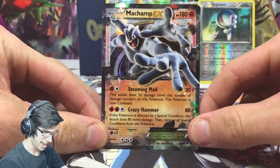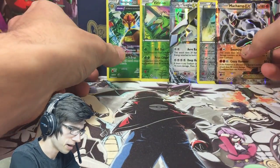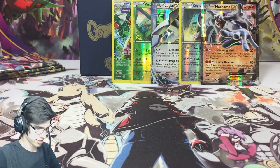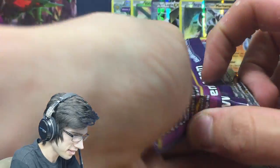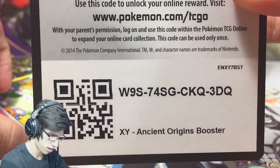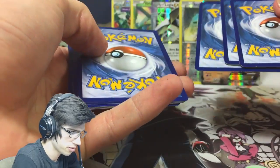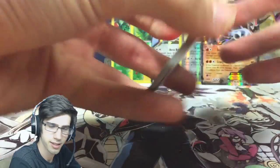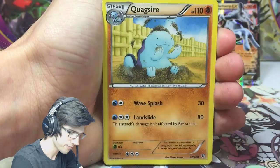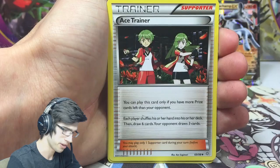That's not even bad — I'm not even disappointed. I haven't pulled Incineroar much in my Ancient Origins opening experience, I'm actually still waiting to see him in full art a lot. But he's steaming mad as per usual. There's code number five. I just finished work and it was a pretty smooth day, but I was looking forward to coming home and opening these up.